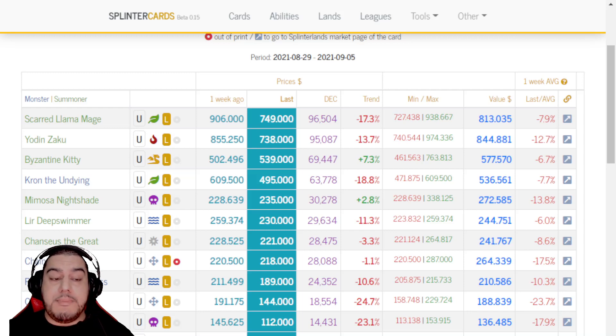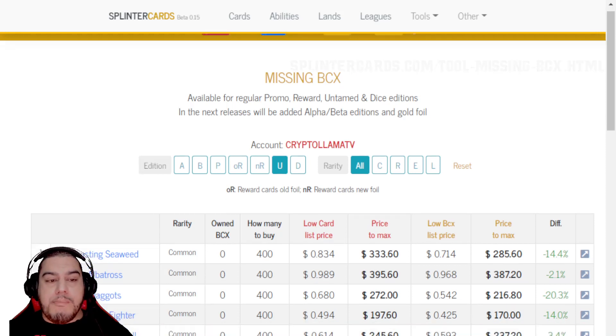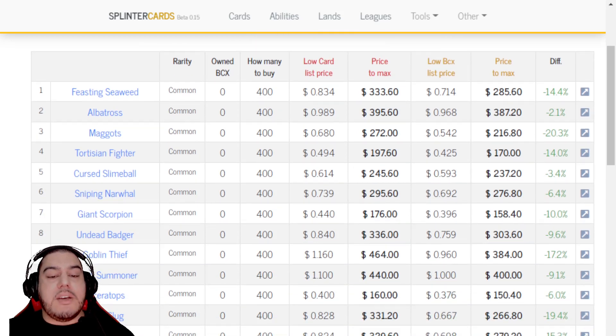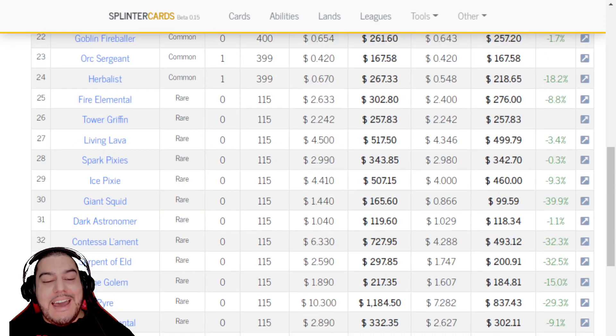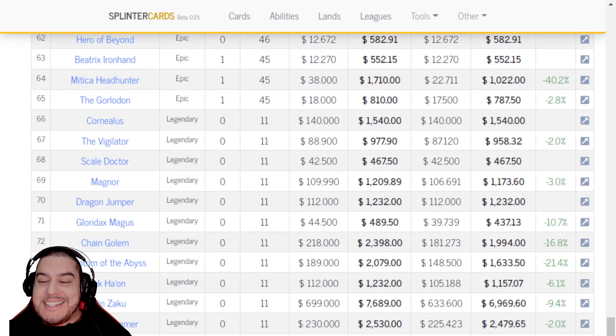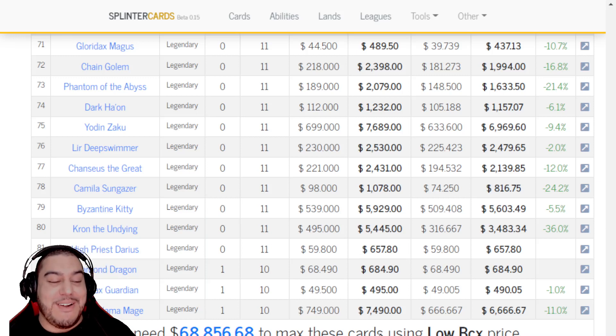It will also show you the average price and value of the card so you can make an educated decision before you purchase it. This next tool is all about missing BCX. BCX stands for base card experience — every single card found in a loot chest or booster pack in Splinterlands is worth one BCX, meaning it has not yet been combined. This website will show you just how much it will cost to upgrade each and every one of your cards, with a handy percentage column on the far right showing whether it's getting cheaper or more expensive. And if you scroll all the way to the bottom — for those who suffer from pre-existing medical conditions, maybe don't — it's going to cost eighty thousand, five hundred and sixty-three dollars to max out all of my cards. No thank you.